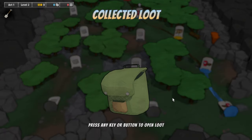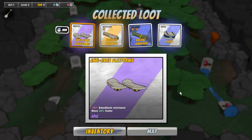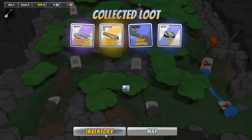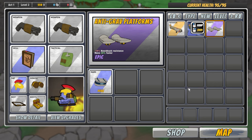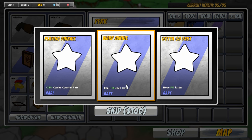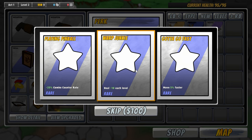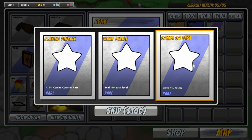Let's see what our loot is here. Wow, we got an anti-grav platform, a barrage launcher, rocket launcher, and then a rare perk. Let's open the perk first and see what we get. We can do playing pinball — plus 25% combo counter rate — warp junkie, heal 10 each level, and then gotta go fast, move 5% faster. I think I'll take the move speed upgrade there.